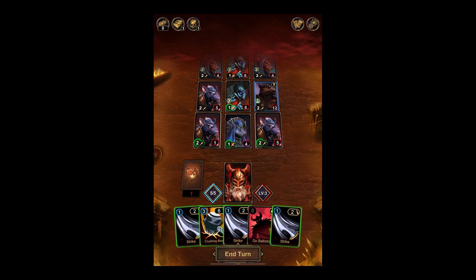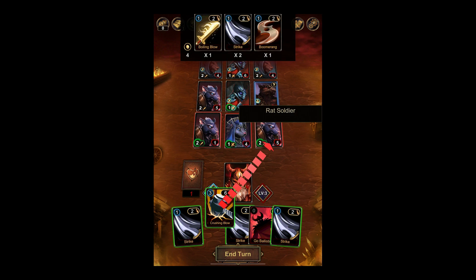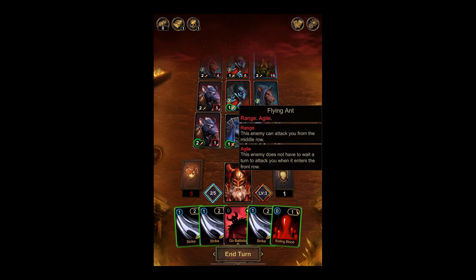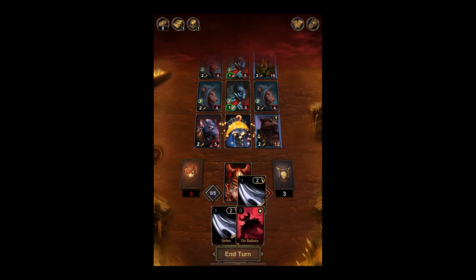Now we have the Crushing Blow: deal six damage, and if the attack kills the enemy, get boiling blood cards for each excess damage. So I think we actually just go for this guy. We can get props by defeating somebody with a treasure chest — Wrapped Thief. We can attack him immediately when he enters the front row, interesting. And then we have strikes; we can only afford to play two, so we'll take out this person.